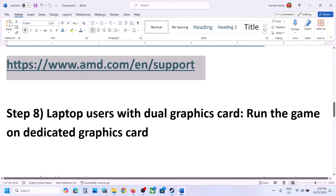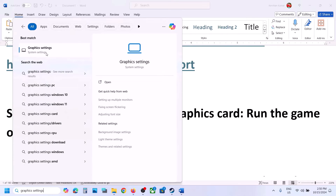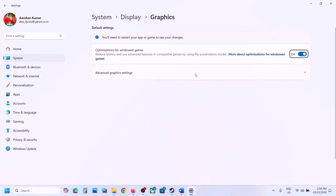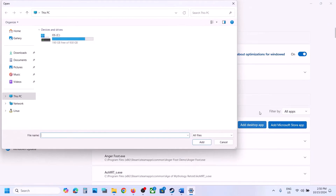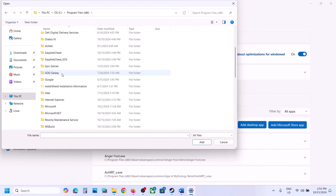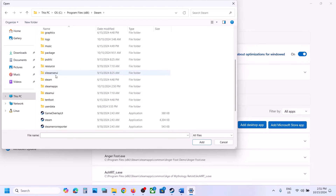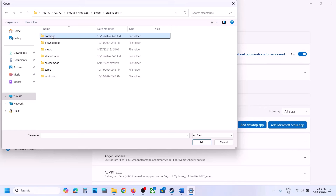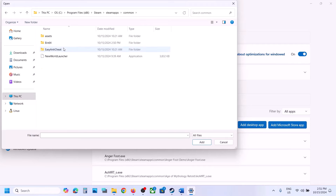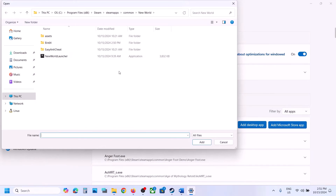The next step is for laptop users with a dual graphics card — make sure you run the game on the dedicated graphics card. Type 'Graphics Settings' in the Windows search box and go to Graphics Settings. Click on Add Desktop App, open the drive where the game is installed, open Program Files, open the Steam folder, open SteamApps, then the Common folder, and open the New World folder.